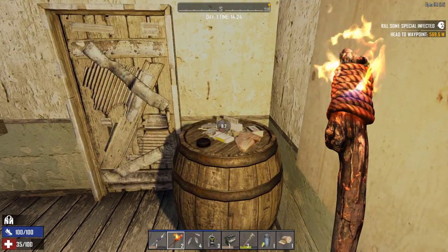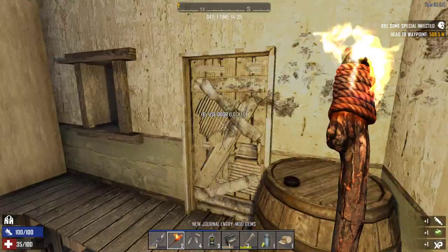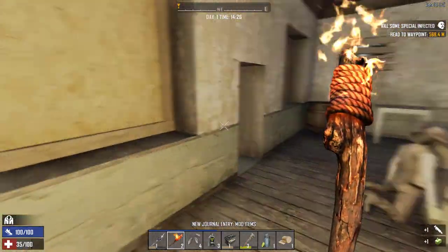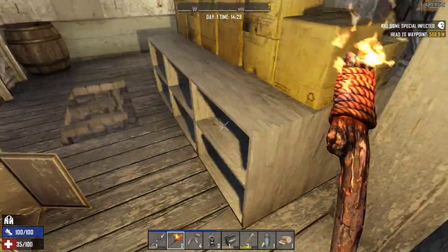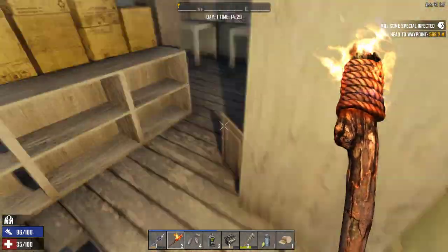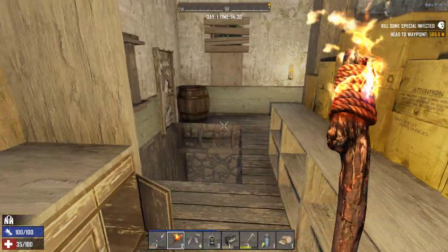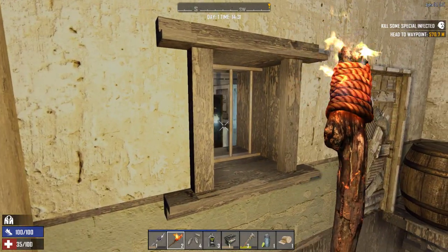I'm guessing we're going down there because it doesn't look like there's any other way. Small tank mod. Power tool tank mod. There were others - there we go. Look at what's in there - gun safe, at least one. This is going to be interesting.